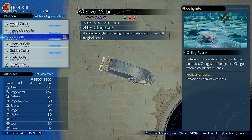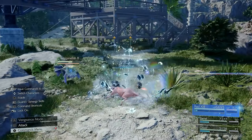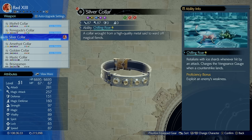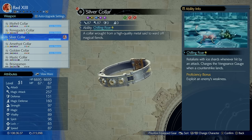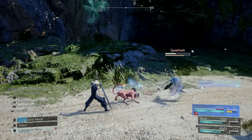One of the weapons you should be getting for Red in Costa del Sol is the Silver Collar, which gives you the ability Chilling Roar. This allows you to retaliate with Ice Shards whenever you're hit by an attack. It also charges the Vengeance Gauge when his Counter-Strike lands, and it's completely broken because when enemies attack you, they get hit with ice.